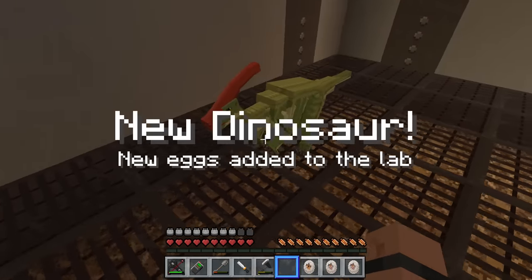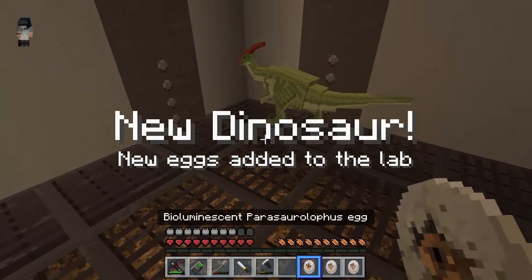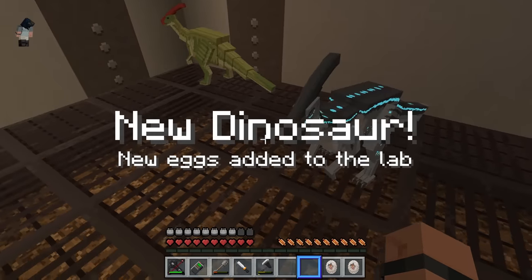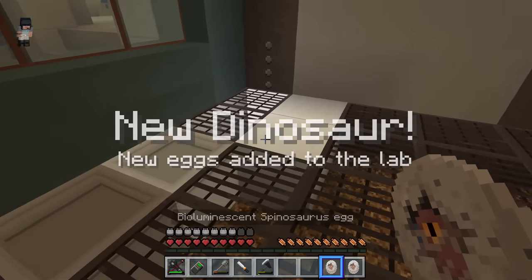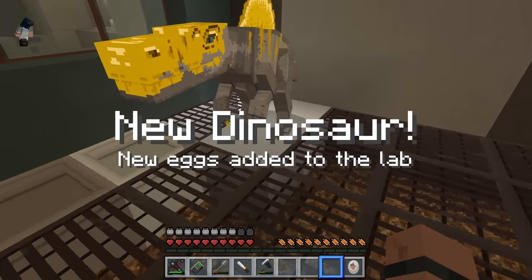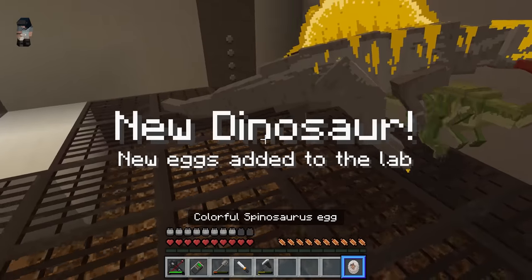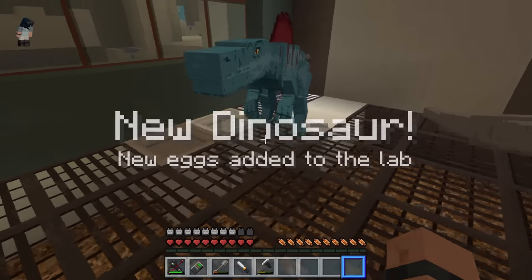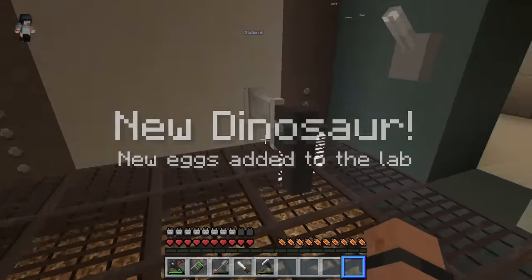Colorful parrot — Jurassic Park 3 Parasaurolophus! Sweet! Bioluminescent — one of my favorites, I like that one. Bioluminescent spino — he's gold! Gold! And a colorful spinosaur. You're not as good. I like that one — that one looks way better.